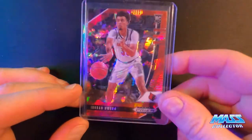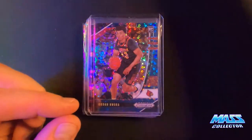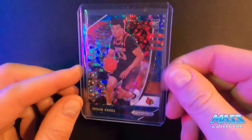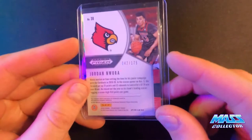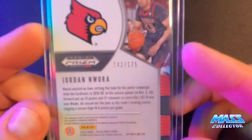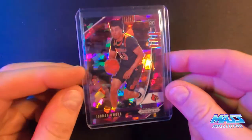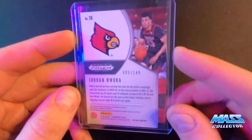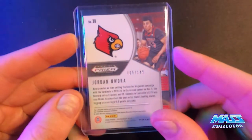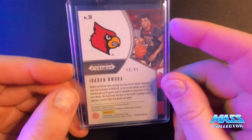This is a cracked ice red, which is not numbered. Fast break blue, out of 175. A cracked ice pink-purple, numbered 149. And then a cracked ice blue, which is number 1099.